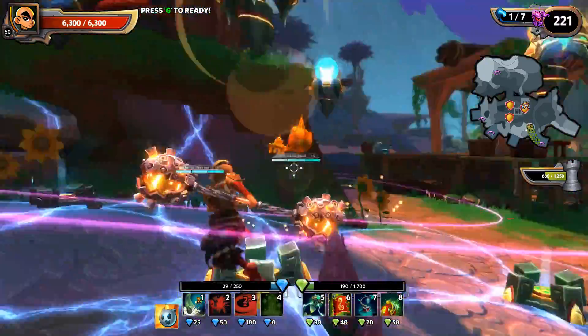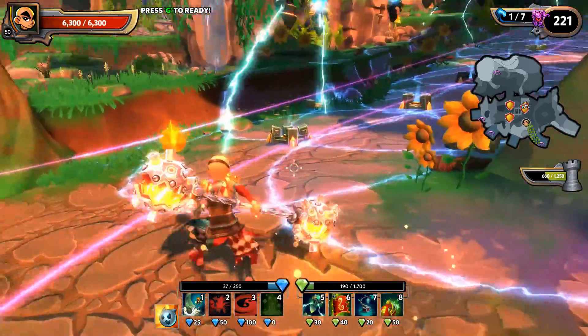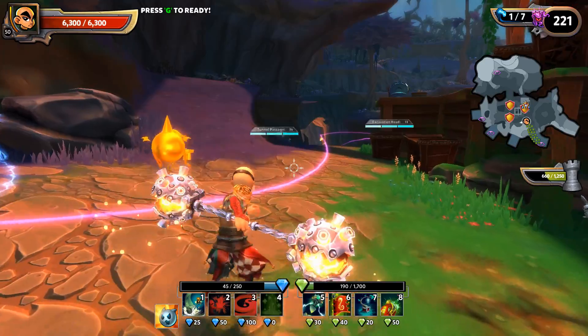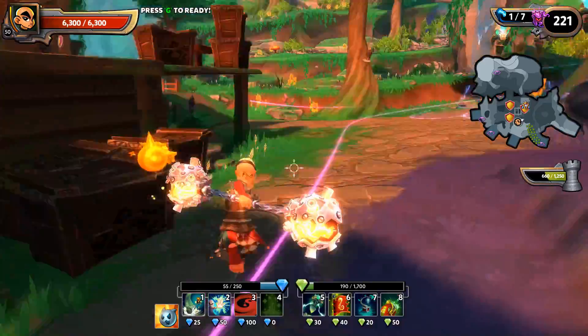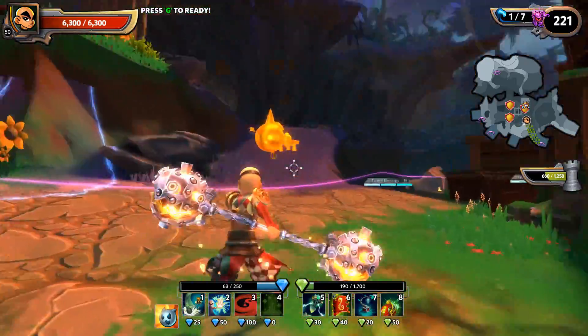Over on the green side, that's your defenses. The green mana is what you're going to use to upgrade, repair, or place any of your defenses. Below that are all the defenses available and the amount of green mana each one costs.